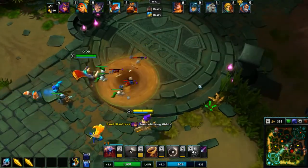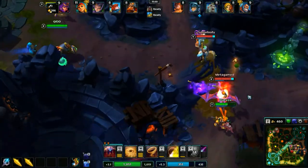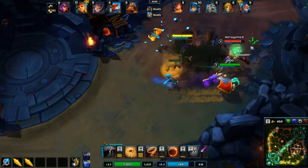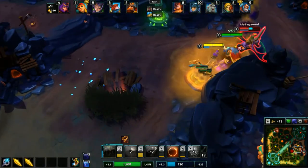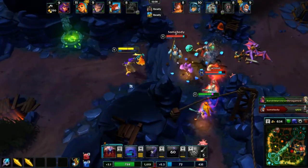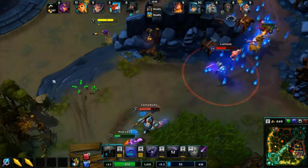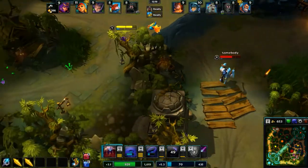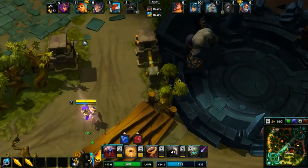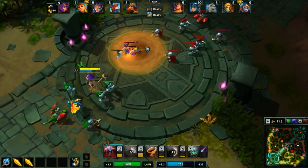It looks like Ace is heading bot. We should be able to take their tower now. Ace and Bastion are both over that way so we should probably head over there and help. There, we can at least get this slow off on Claudessa. It looks like she got away. I think that was our second kill so that's good. We're doing decent - certainly not amazing but not bad either.